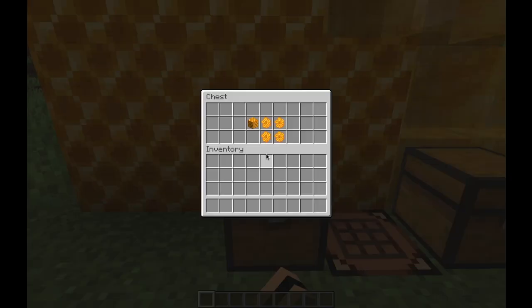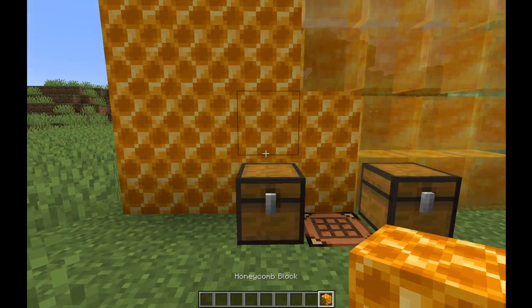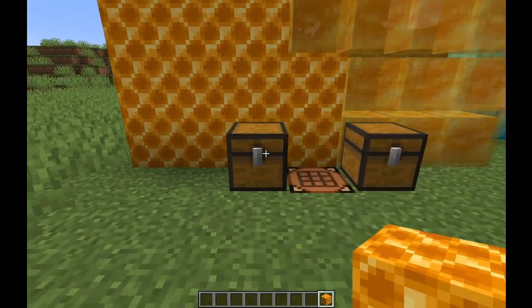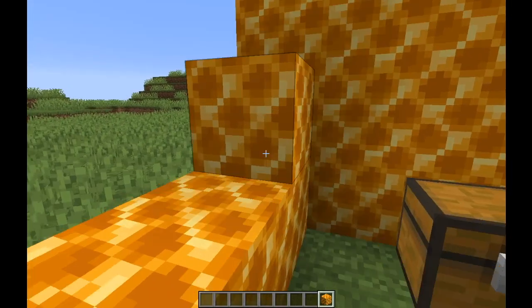First up is the honeycomb block. This block was sort of shown off at Minecon — it was like in the background of one of the images you could see behind Jeb. The honeycomb has no real use; it's a decorative block.